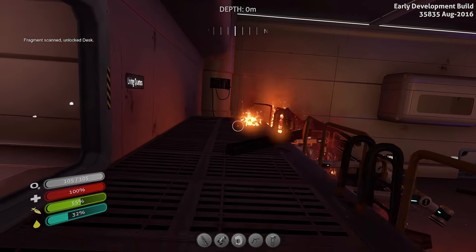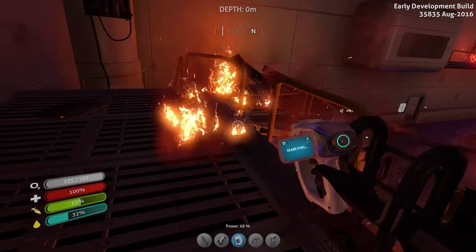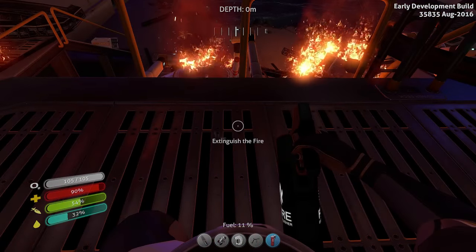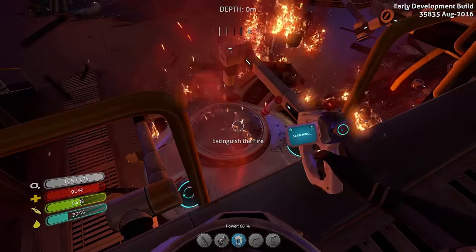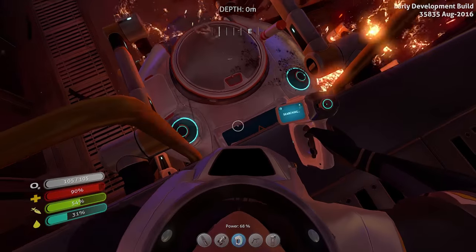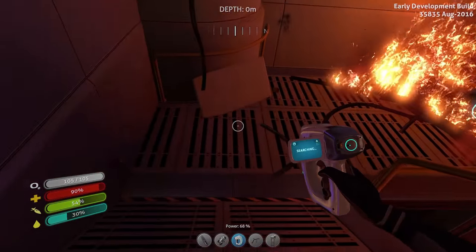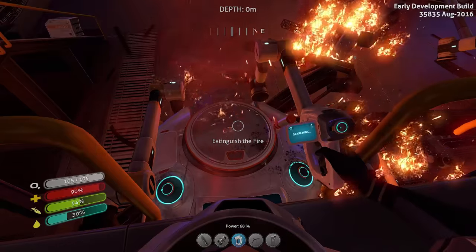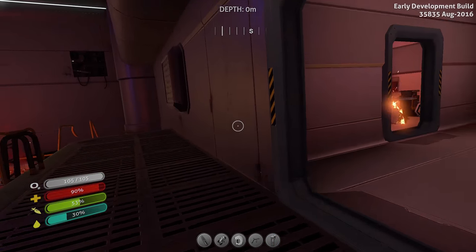We've got living quarters and stuff down here. I'm going to have to use probably the last of my fire extinguisher here. I'm trying to extinguish the fire but it's not letting me. Come on! It's not working — I have to extinguish the fire first? I'm out of it. It showed a scanning thing real quick. I swear it popped up and showed I could scan it. Extinguish the fire — I can't get it. How am I supposed to do this? I need another fire extinguisher!